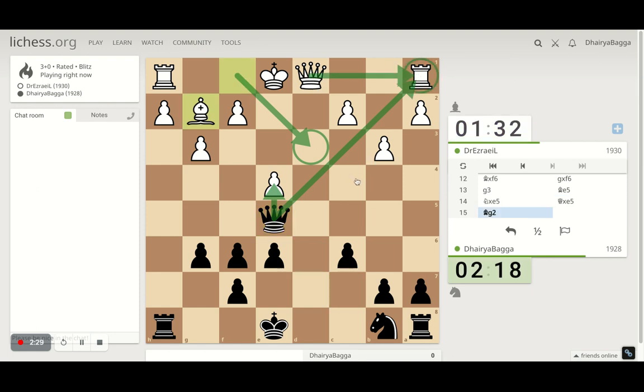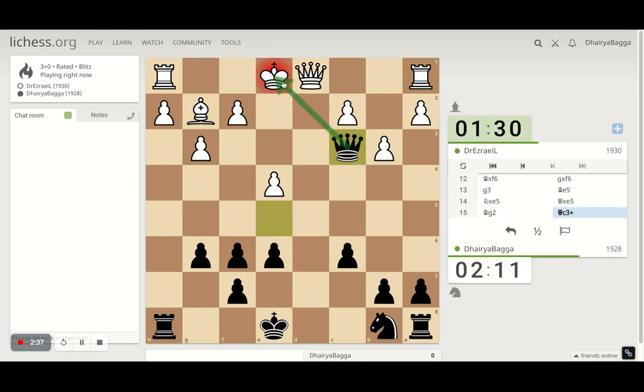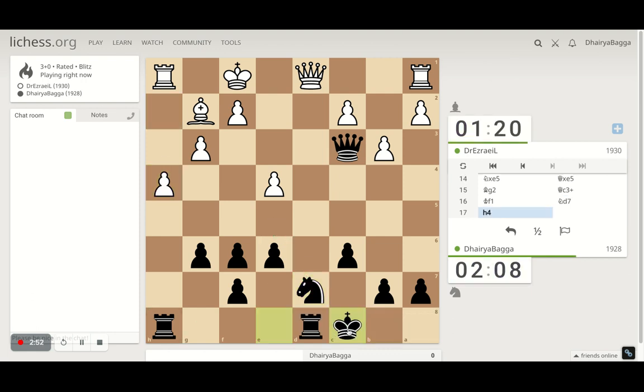Queen is already guarding the rook. Bishop g2 is also fine, but I have an idea which gives a check and spoils the castling on the spot. Now we can develop the knight and castle on the queen side, get the knight out and things can change pretty quickly. Let's castle — king is safe now. Rook in front of the queen, always a good idea.